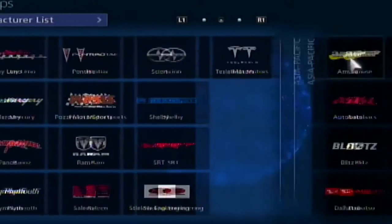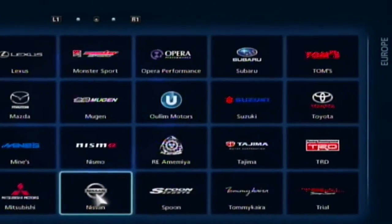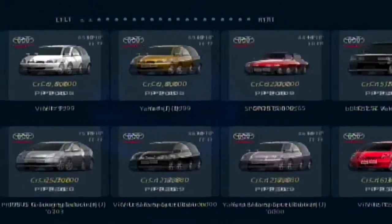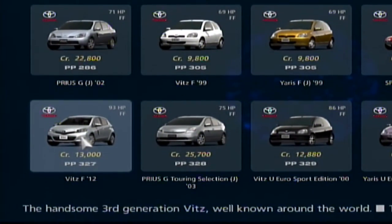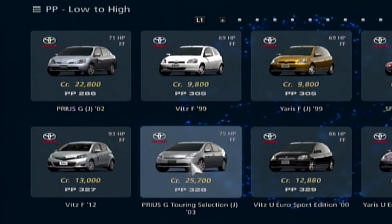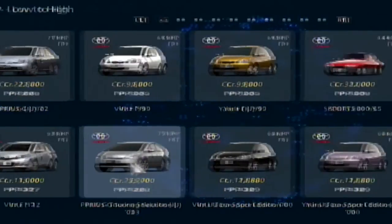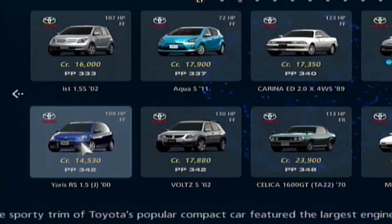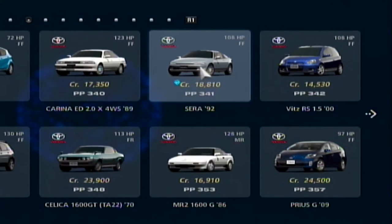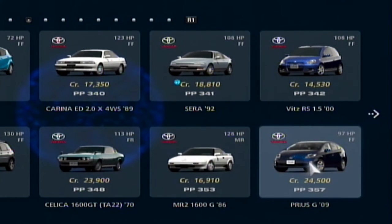Here's the Japanese section, let's find Toyota. There it is — I like that it's all in alphabetical order, very nice. We need a Prius. We have an older '02 Prius or an '03 one with a little more power. There's a Toyota Aqua — I wonder if that's a hybrid. Oh, and there's our Toyota Celica. And look at this 2009 Prius — how much power does that have? 97 horsepower.